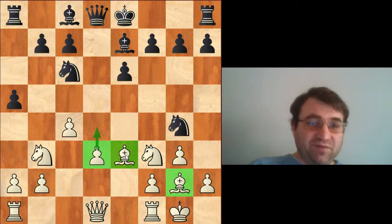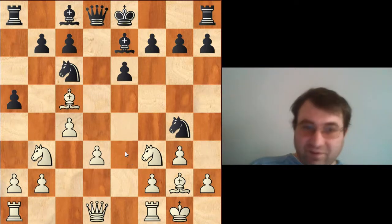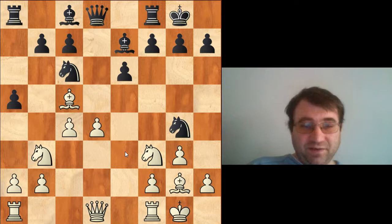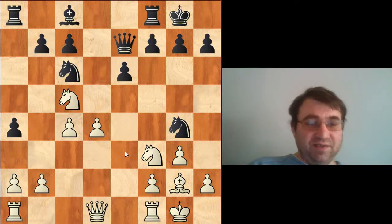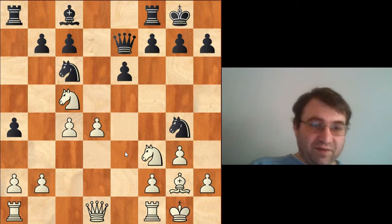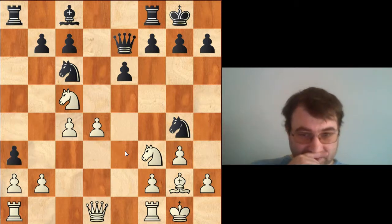After knight to g4, which Magnus played to contest the bishop and try to equalize by exchanging a few pieces, Nepomniachtchi plays the logical bishop c5. Then we have castles and pawn to d4. Nepomniachtchi just has a small advantage in the middle of the board with the two central pawns. After a4 and the exchange, the knight comes to the very aggressive c5 square — white is clearly better.